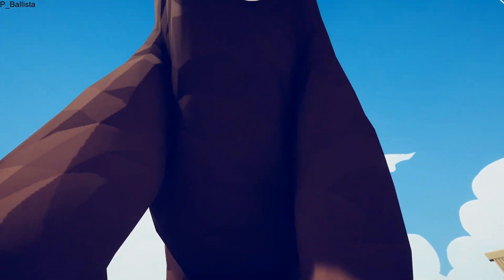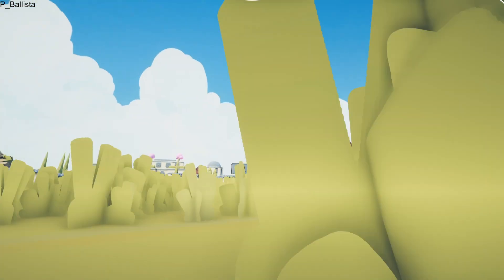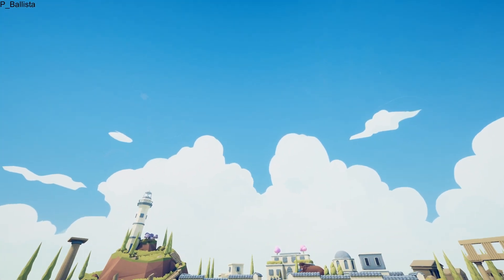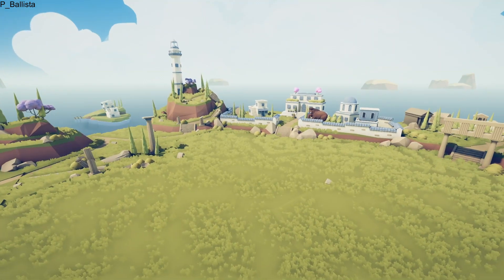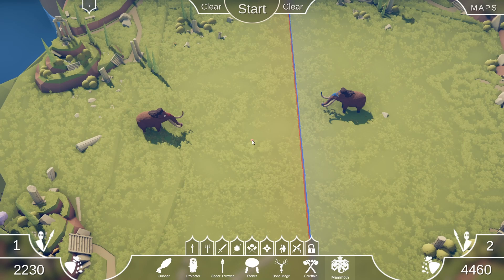I meant to do it like this though, where we get up underneath here and then we go like this. Watch him go - he literally flies to space, and it's glorious. Today we're going to just maximize everything to the max, and I think it should be pretty freaking awesome to see.